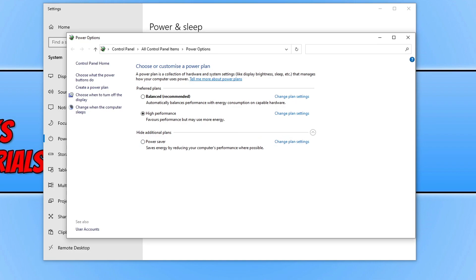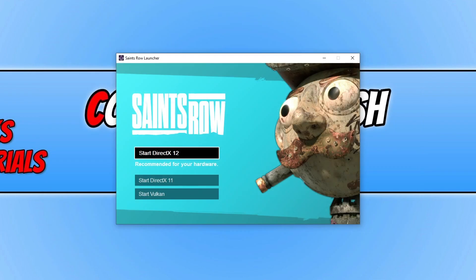If that didn't help, the next thing you want to do is try playing Saints Row in a different DirectX version. If you're using DirectX 12, try DirectX 11. If you're using DirectX 11, try DirectX 12. If neither of those are working, then use Vulkan. You will see this option in the launcher when you first launch Saints Row.